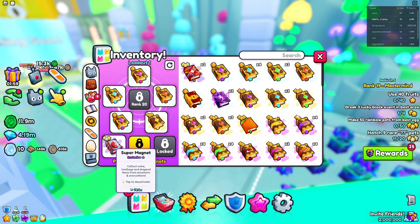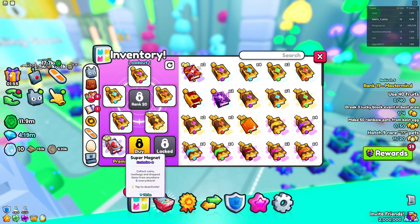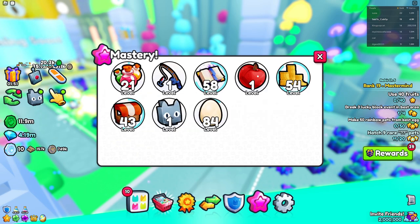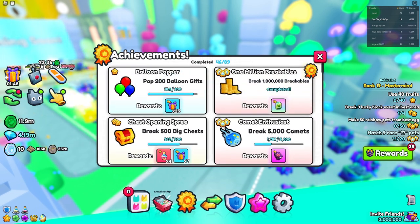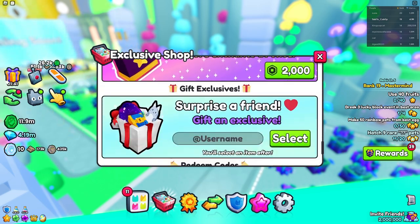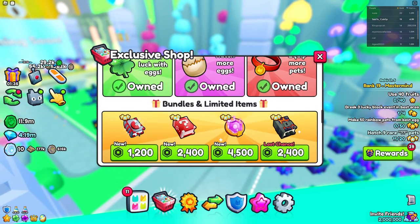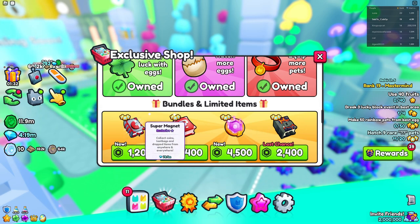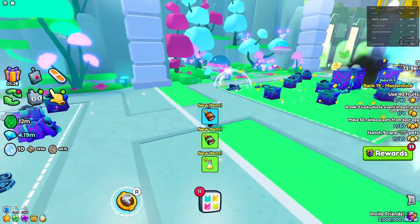There's something interesting — the Super Magnet has a lot of criticism because many people thought it would be one of the rewards for mastery or one of the achievement rewards, but it's not. You actually have to buy it in the exclusive shop, which is such a bummer. As you can see, the Super Magnet costs 1.2k. I got it for free from the Forever Pack, but many people are very disappointed because this isn't Robux-based — PS99 is really pay to win.